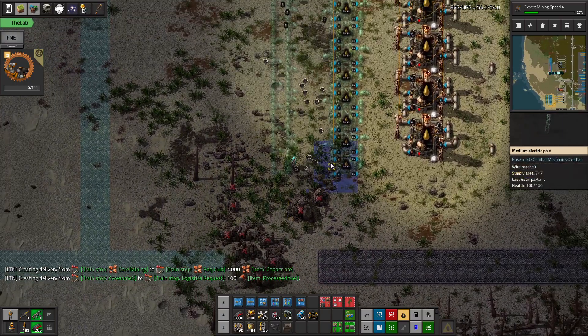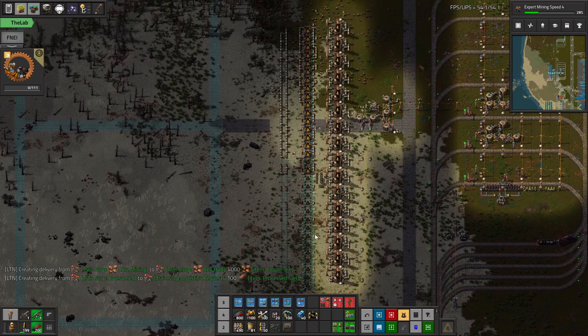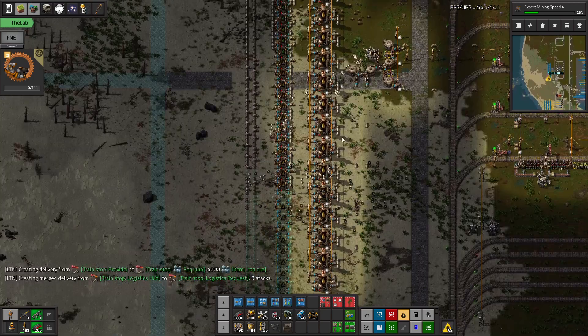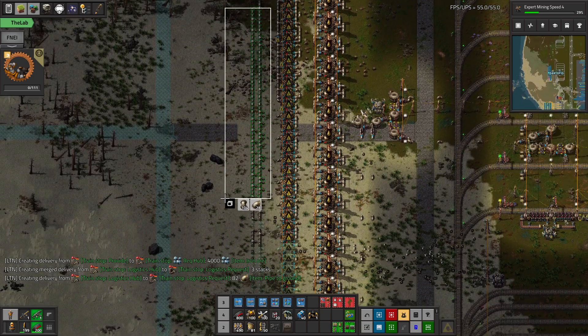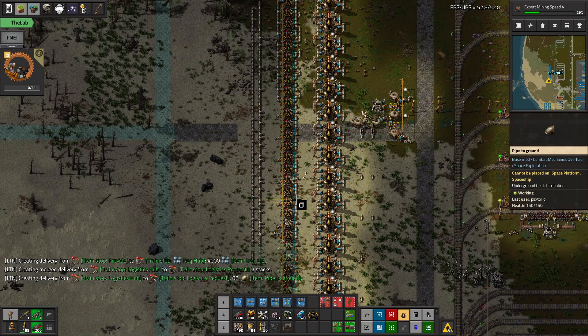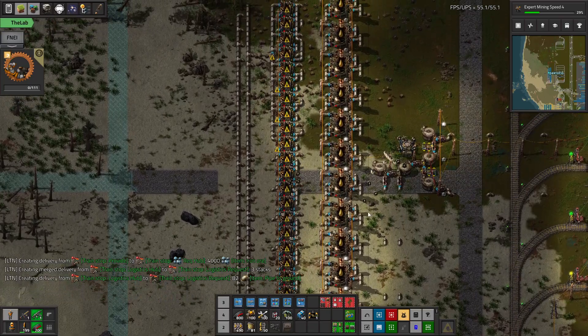This is a pretty good little module for the build. This is essentially how we're going to set it up. And eventually we can squeeze some beacons in here. Originally the spacing was to have like normal Factorio beacons, but in Space Exploration the beacons are a little different. So we don't need this, but I still like it so I'm going to keep it anyway.